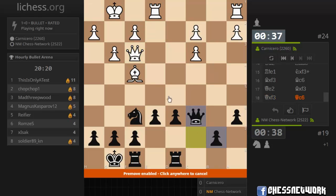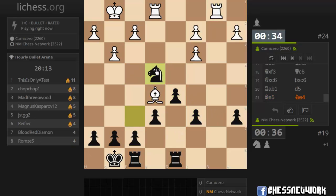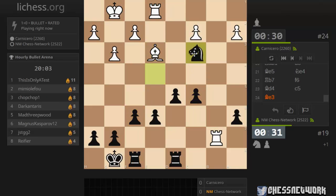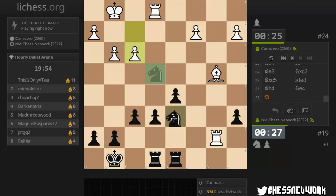Get out of this pin. Queen trade. Knight here — you going after these pawns? Let's go here first, and then here. Let's grab that pawn. I get this one. That wasn't good — kind of going astray here.